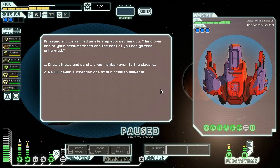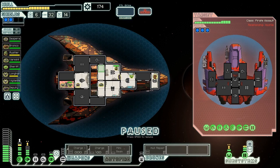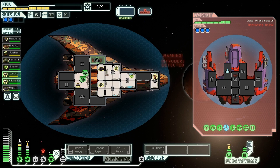An especially well-armed pirate ship approaches us: hand over one of your crew members and the rest of you can go free unharmed. No, we're not going to surrender our crew to the slavers. They have a burst laser stunner and what looks like probably a breach missile. They've gone to board us in our O2, which is a bit annoying. Let's run our Lanius over there - they should be good at fighting these guys.